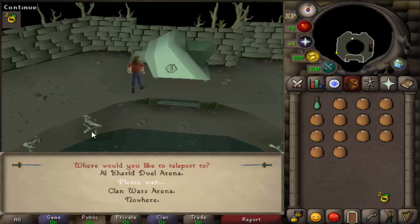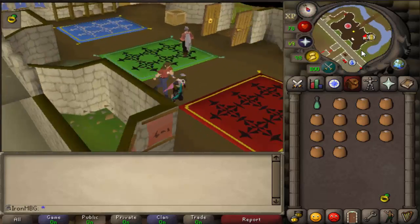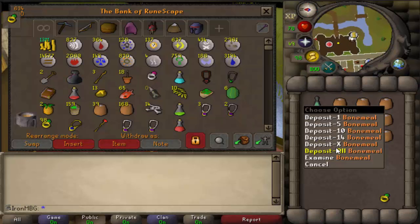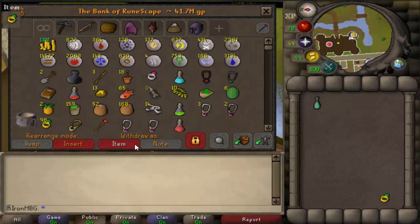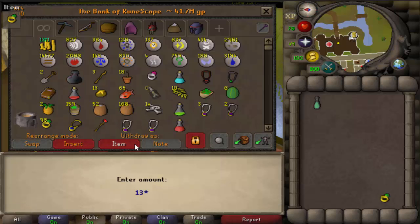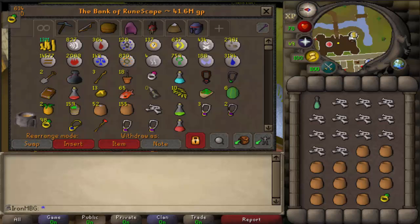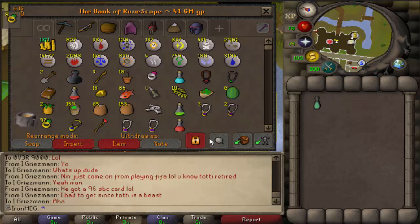You can either wear the ring of dueling or have it in your inventory — I do both purely because then it doesn't matter what screen I'm switching between. Once you've got that, come back to the bank, drop them off. I'm just gonna do another inventory to show you guys how fast this can get, because it becomes absolutely ridiculous. If I'm right, these will get me to 70 prayer, so that'll be nice.